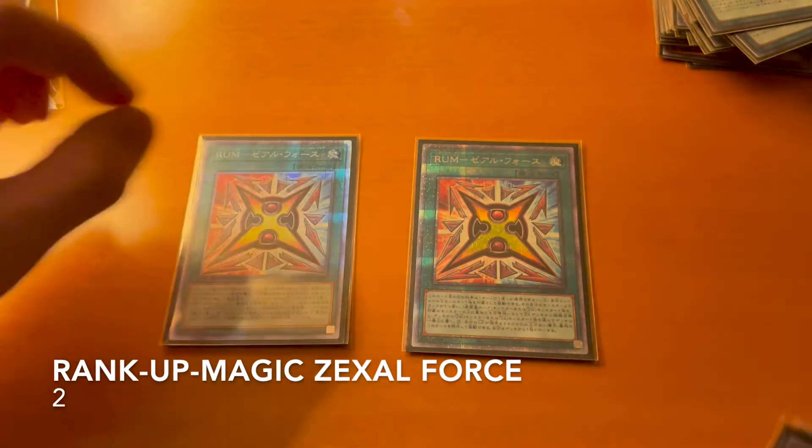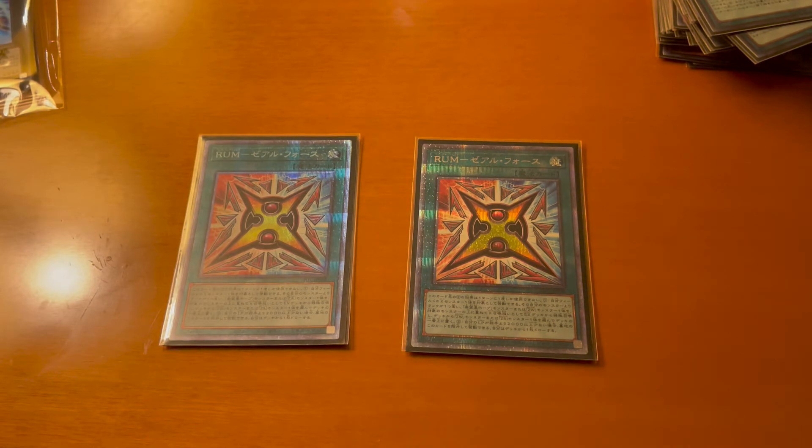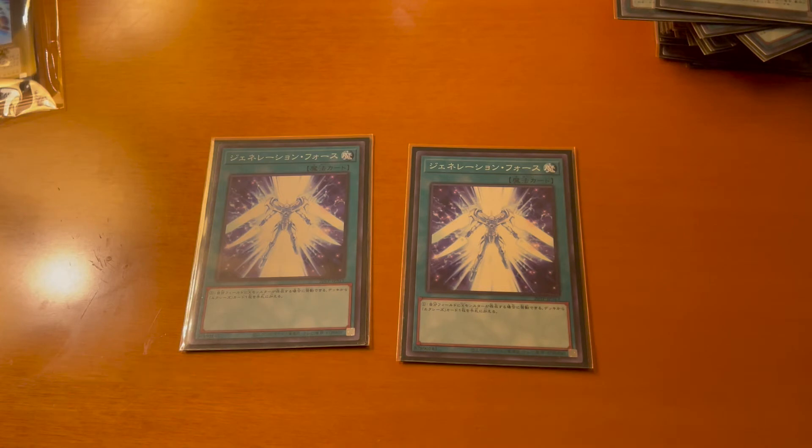For our Rank-Up Magics we run two Zexal Force — you can target an XYZ monster you control and rank it up either to a ZW monster or Utopia monster, and while there's a difference of 2000 or more life points between you and your opponent you can banish it from the graveyard to draw one card. Next we run two Generation Force — while you control an XYZ monster you can search for an XYZ card.